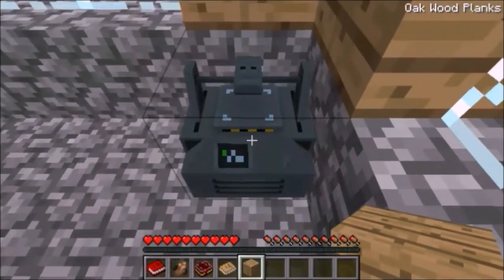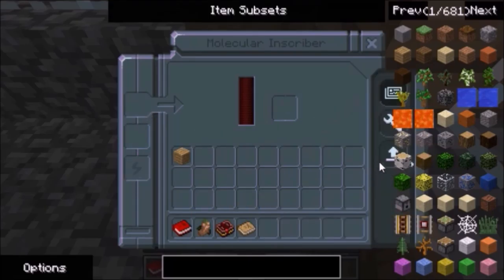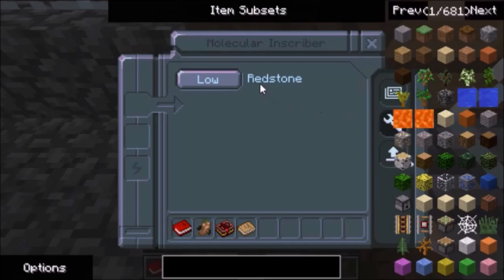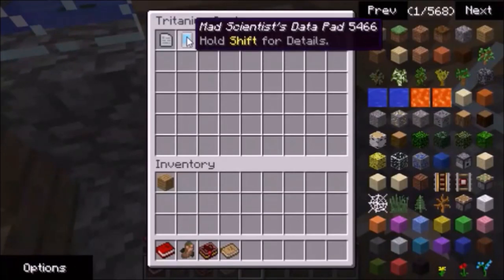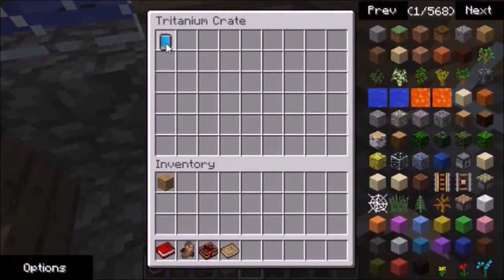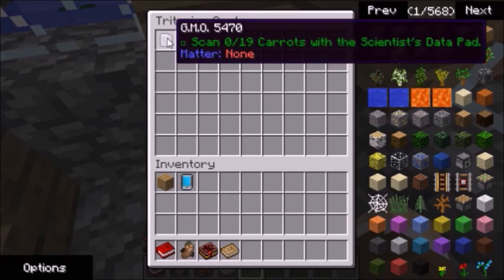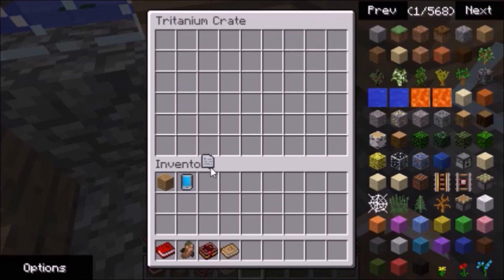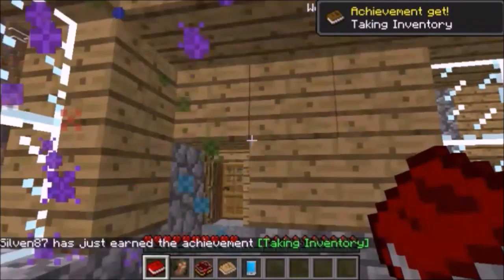What is this? It's new — a Molecule Inscriber. There's a lot of mods in here. What is this? A Mad Scientist Datapad? And a GMO — hold shift. 'Scan zero of nine carrots with a scientist datapad.' I guess I've got to go scan some carrots.